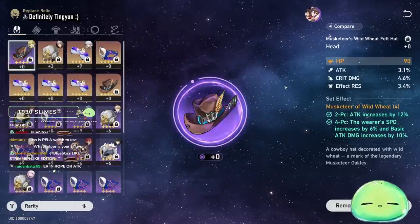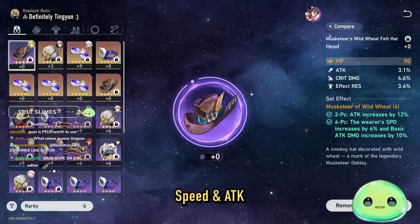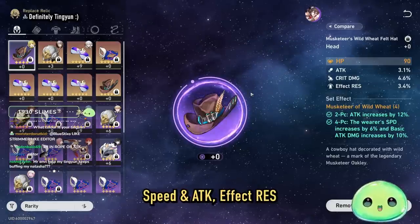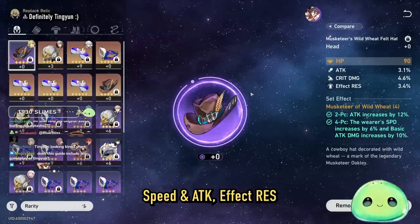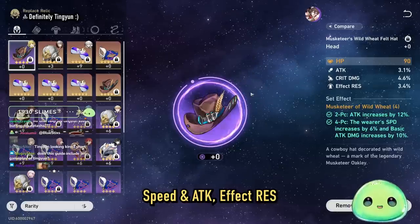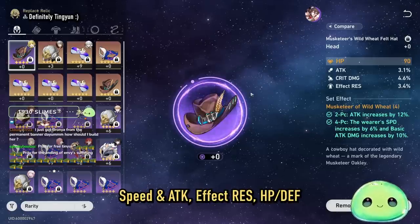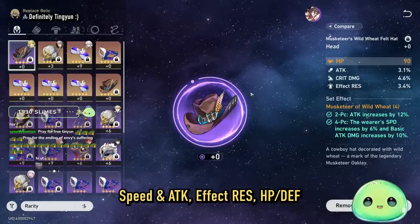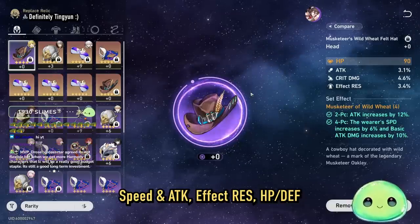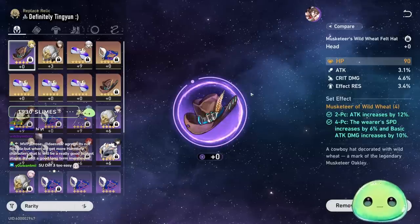For substats, prioritize speed and attack as your highest priority. After that, effect resist so you can avoid debuffs and keep your team buffed up. And then HP or defense for survivability, since Tingyun is a very squishy character and you'll find her dying more often than not.